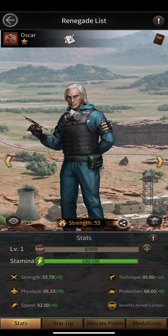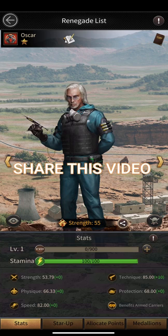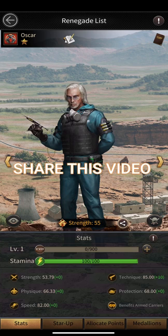So that's my beginner's guide for Oscar. I think he is a pretty good defensive renegade that will be very helpful in protecting you from land-going renegade players. Let me know what you think in the comments below. If you enjoyed this video, please give it a like and subscribe for more Mafia City videos. Take care, stay safe, and peace.